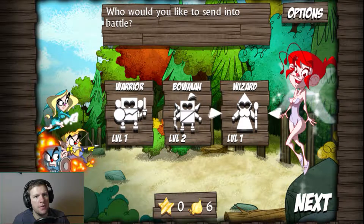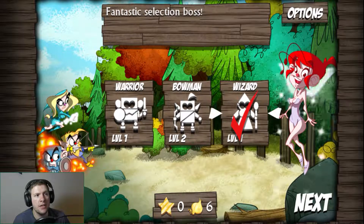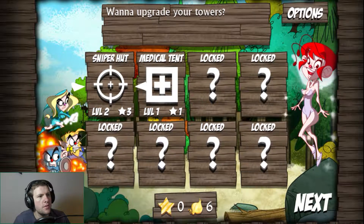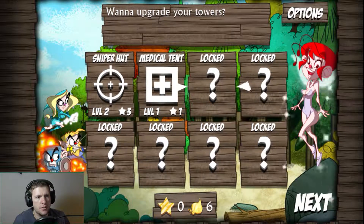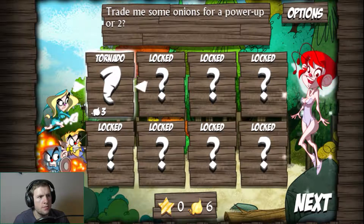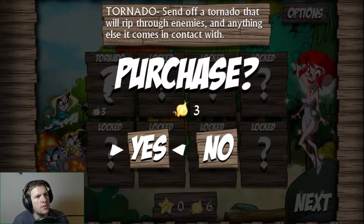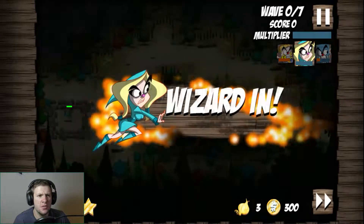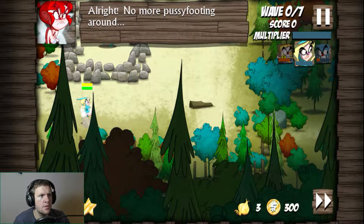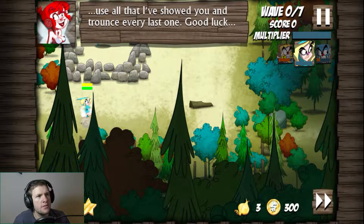Obviously I'm going to be the wizard this time, despite the fact that the way level ups work, that's a terrible idea. Low strength and defense but makes a powerful ranged attack which does area damage. Nice. I'll upgrade your towers — level two will cost three stars. I gained no stars last time, so... Trade me some onions for a power up or two. I'm thinking this won't last the whole round. No more pussyfooting around — naughty language.